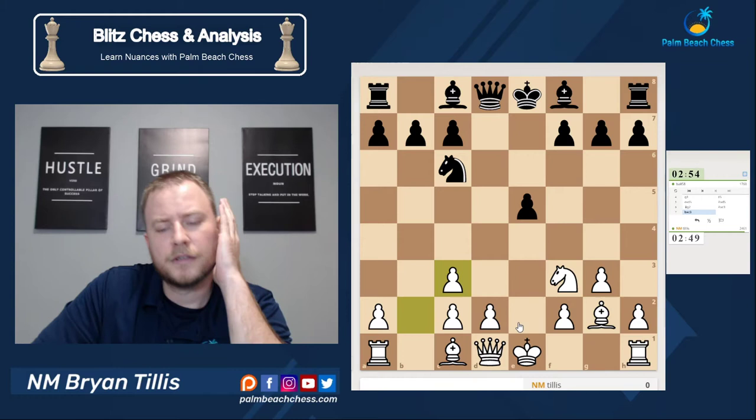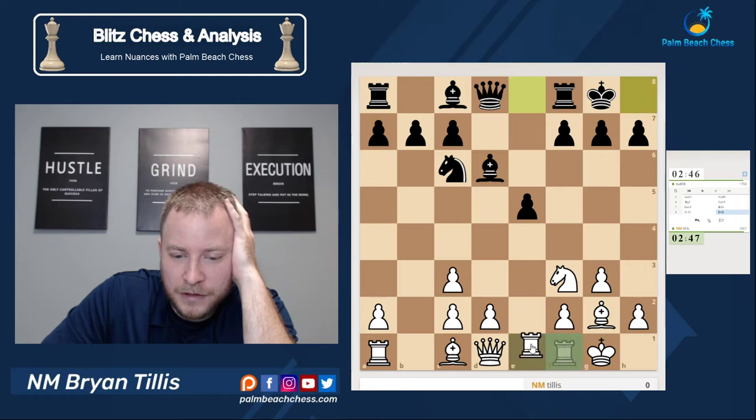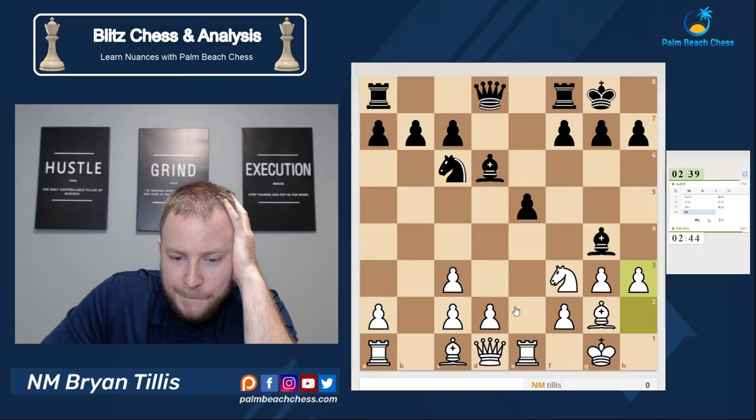My opponent clearly knows what he's doing with black, judging by his speed and confidence. But when he gets to move seven, he's like — I remember the forcing moves, now I've got to think. Let's see what he's doing. If he trades, he just gives me the bishop in an open position. Let's keep an eye on e4.